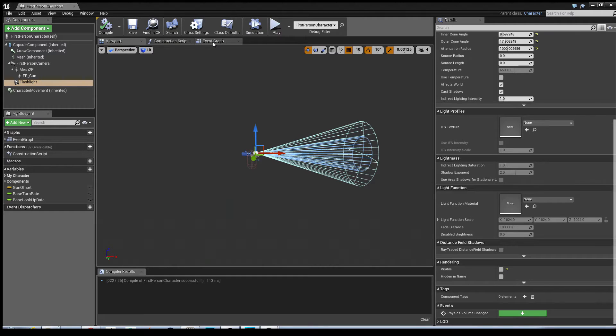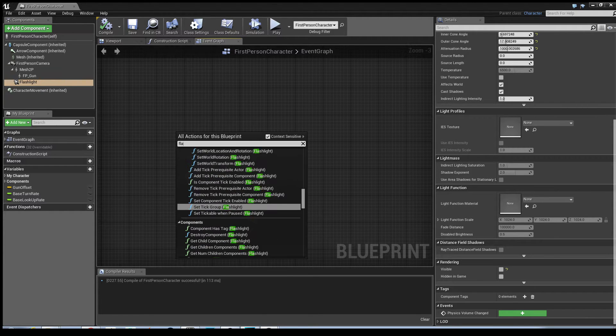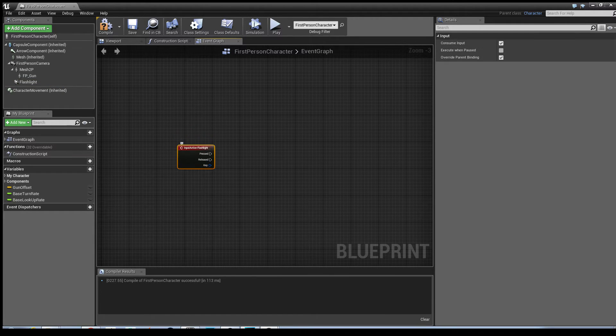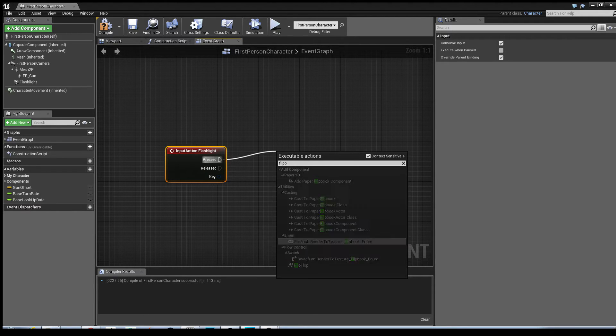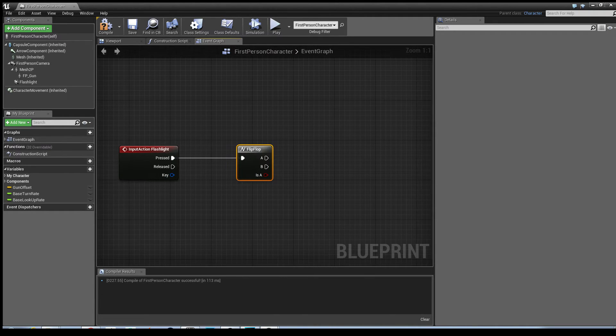The next part is we need to create the ability where the player presses the F key and it basically activates the torch. Type in 'Flashlight' and you'll see under Action Events under Input it comes up straight away. Next, create a Flip Flop. A Flip Flop defines an on/off state - in this case we want it to toggle the visibility of the torch so when the player presses F it turns on, and pressing it again turns it off.